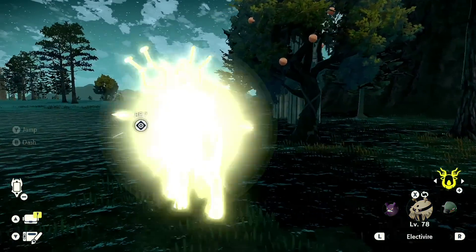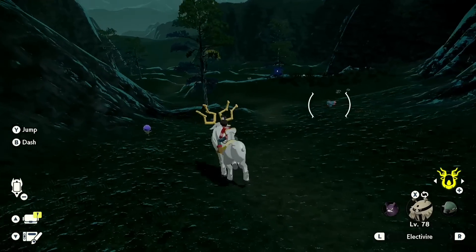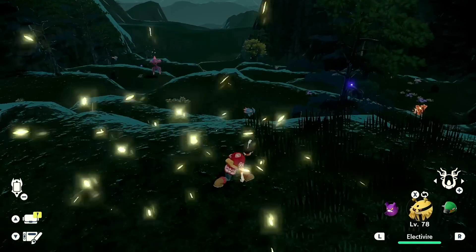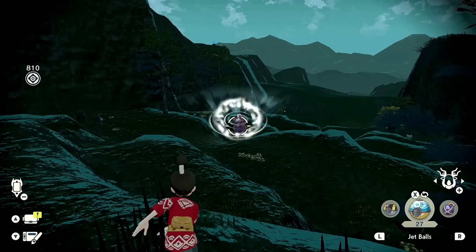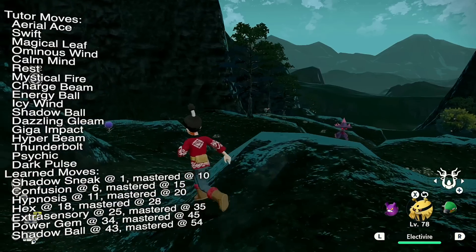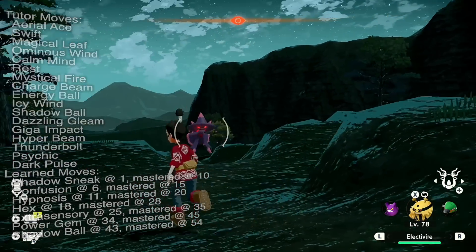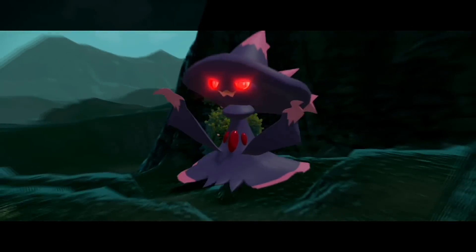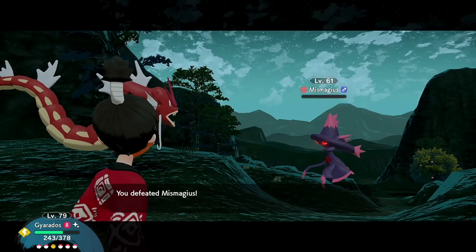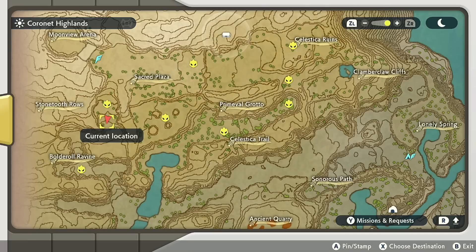Now we're getting to pretty much all the good alphas. In the Stone Tooth Rose you're going to find this location — it's one of the graveyards, and you'll become very familiar with this area if you're doing the time-space distortions, as this is where you can commonly find Misdreavus. There's also an alpha Mismagius down here. Save yourself a Dusk Stone and go get this alpha. Mismagius tends to be caught pretty easily with a Jet Ball. Also be sure to catch a Misdreavus for the hairdresser. Mismagius — if I had to take a guess — you have to be defeated with Dark moves.